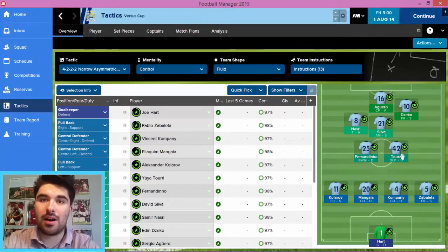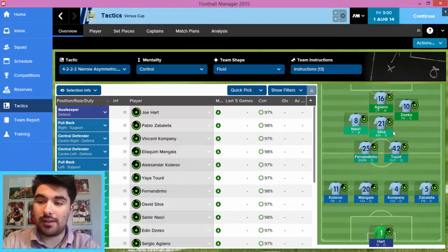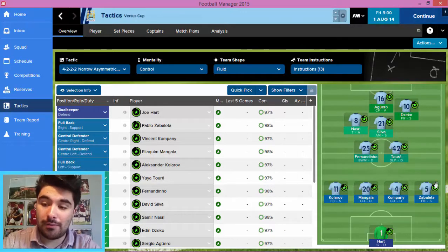You've got Fernandinho and Yaya Toure behind them, giving them the freedom to go and express themselves. I sort of mulled over putting Toure further forward, but with his advancing years and the fact that there are more creative forces at Man City to be put into this diamond, I thought his old head would best be used further back in a more defensive duty. We've gone with a flat back 4, but these fullbacks will be bombing forward at any opportunity.